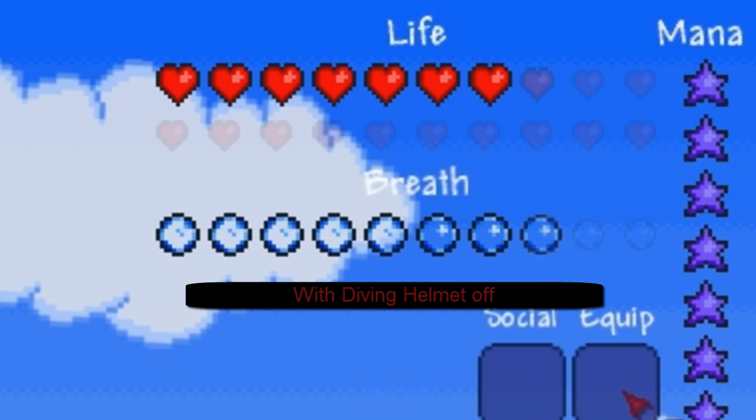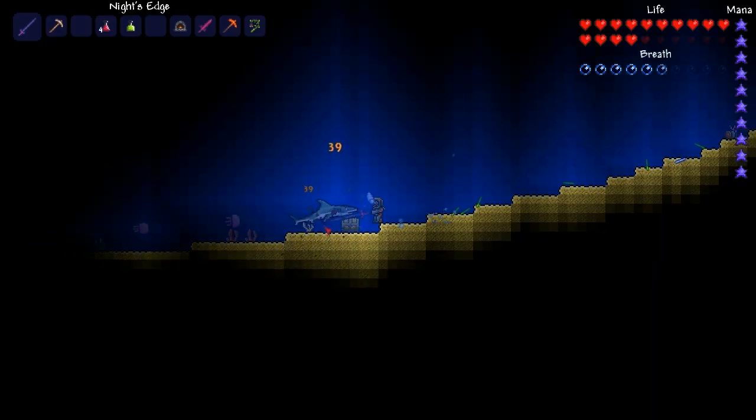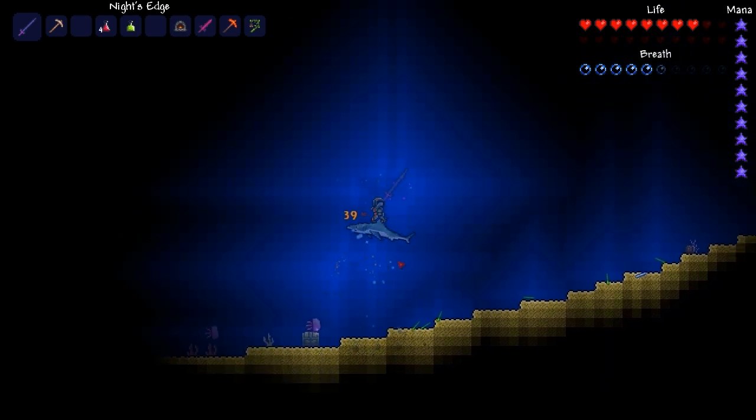With the diving helmet equipped it's much harder to drown and I recommend spending time to get it if you go to water areas frequently. Make sure you are well geared though before you go into the ocean to kill sharks as they have 300 health and they deal decent damage.